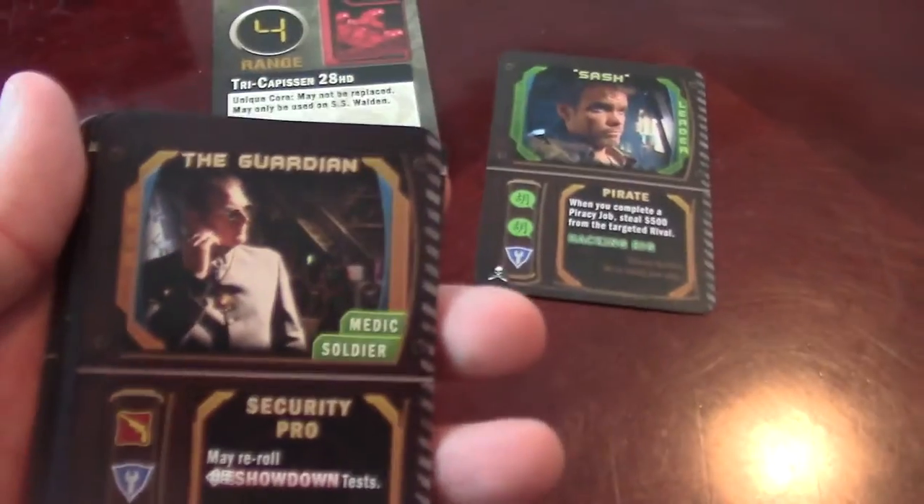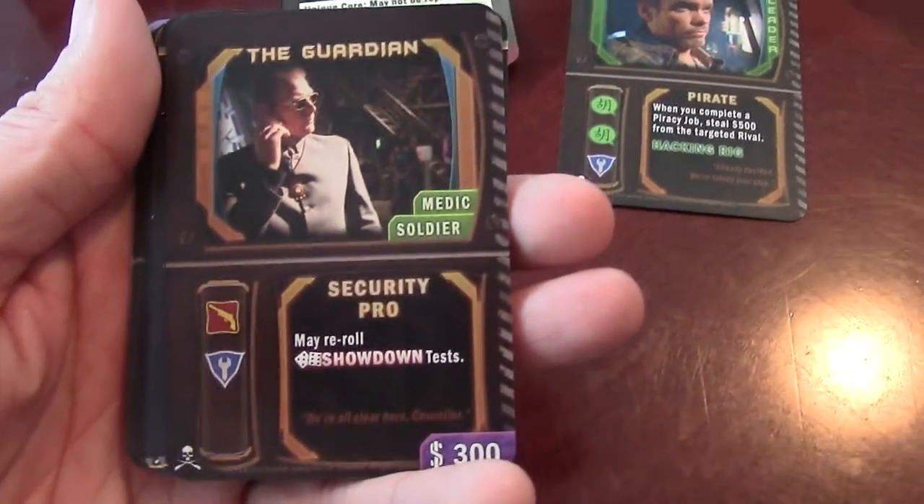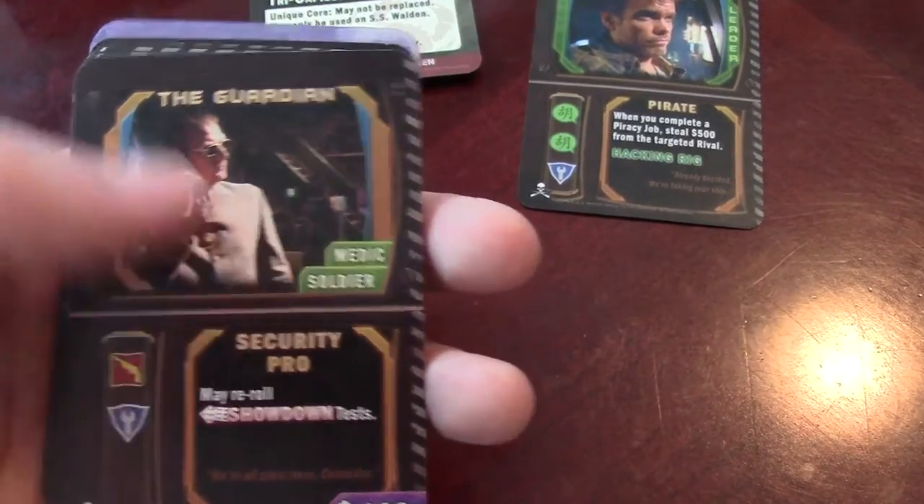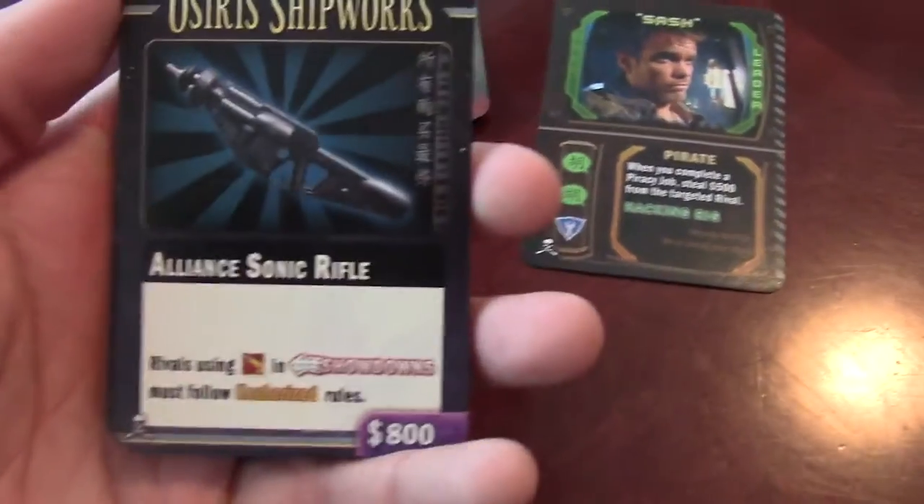Next is the Guardian. He can re-roll showdown tests, which would be really awesome. He's also a medic, which justifies his $300 cost.